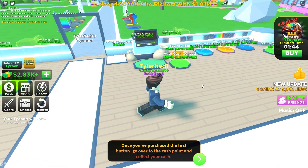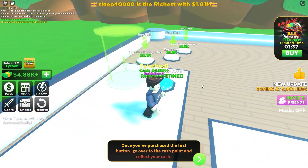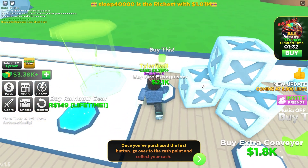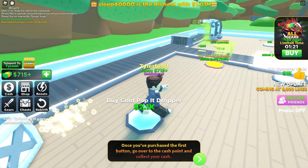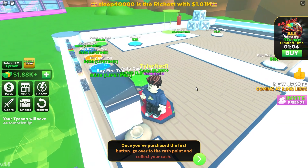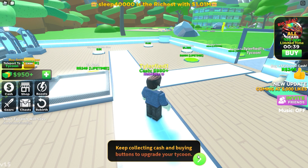These games get so addicting. We got over 6K, so we can pretty much buy all this stuff right here — some more carpet and then we got a box. We can get the fire extinguisher and the conveyor. Well, not yet. So we're kind of broke now, but that's okay. I'm going to go ahead and get these walls, because once you've purchased the first button, go over to the cash point and collect your cash. That's just pretty much the tutorial.